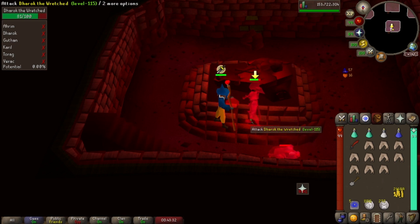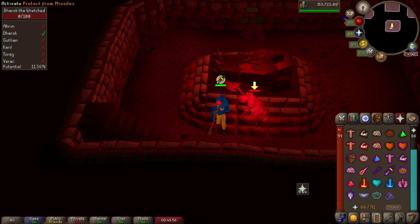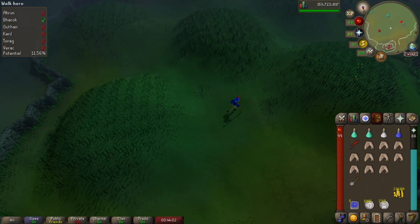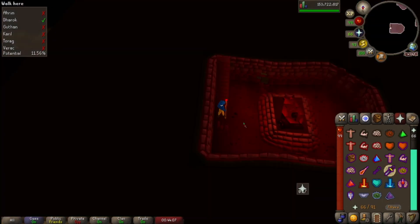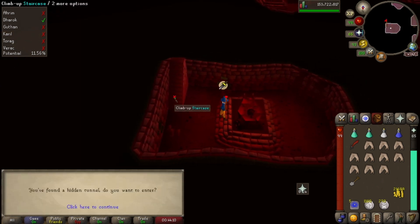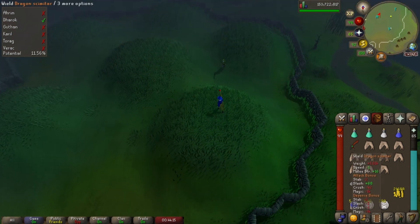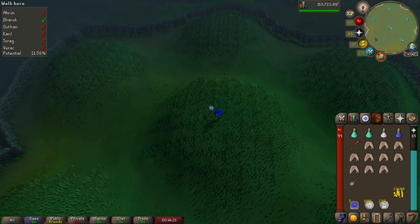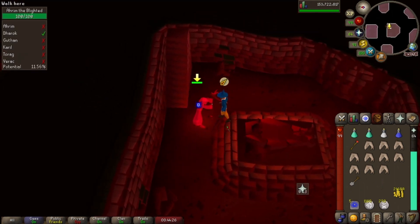Not a whole lot to do here, it's really, really simple. Once we kill him off, we're just going to head back out. The individual brothers aren't going to drop anything. I like to head straight over to the west, get up on top of this second hill, and dig on down. Now we'll head over to the center. We're going to put our dragon scimitar on in order to fight Ahrim, dig down, turn on Protect from Magic in this center hill, and just go ahead and melee him.